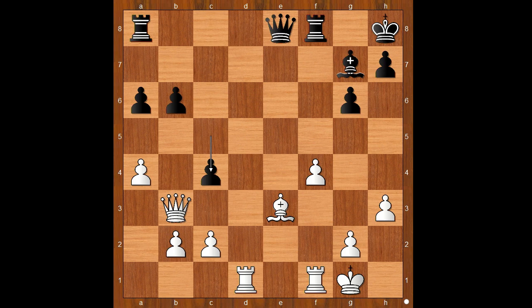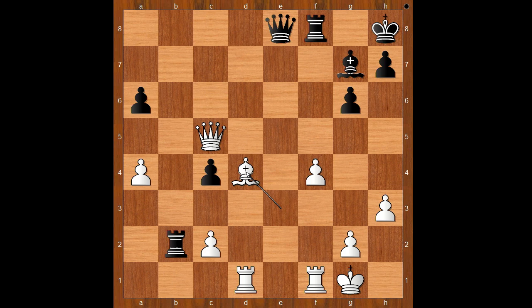c4, attacking the defender of the bishop. Queen takes on b6. Rook to b8. Queen to c5, still defending the bishop on e3. Rook takes on b2, threatening rook takes pawn on c2. White to move. How would you continue in this position if you had white pieces?